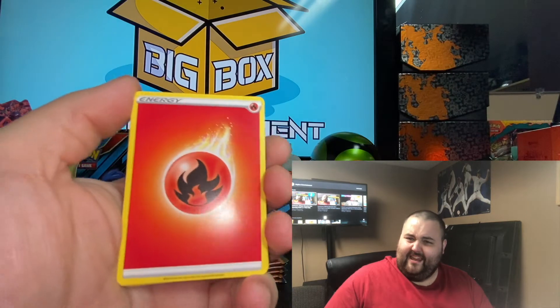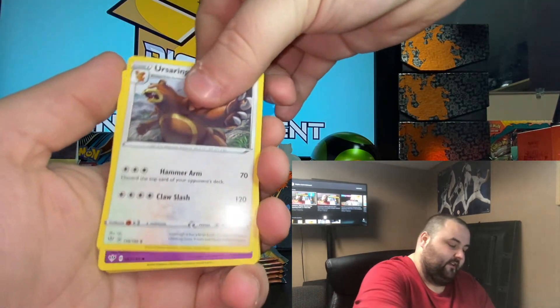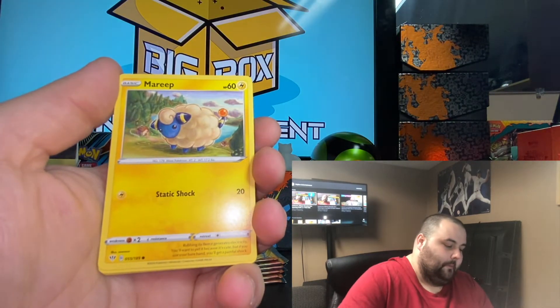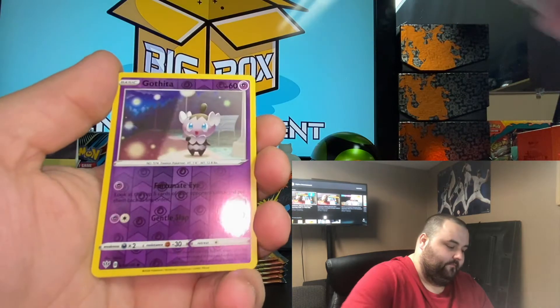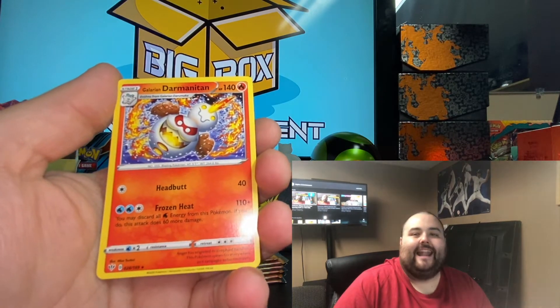Pack three with a leaf energy. Three fires — that's crazy. Ursa ring, Poltergeist, Combuskin, Ducklett, Murray Pass, Gothita — Gothita reverse — and a Galarian Wormadan regular rare. So nothing great, nothing spectacular.